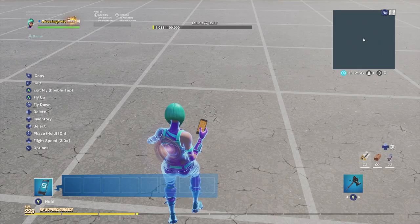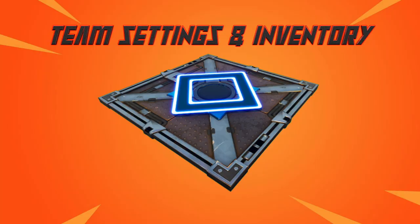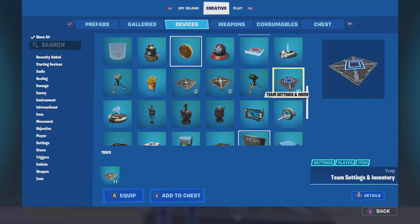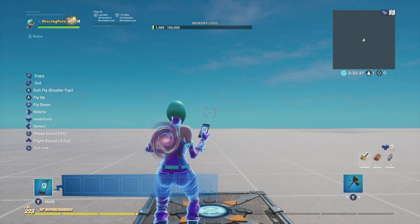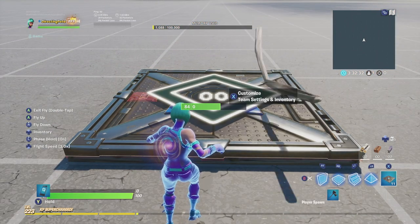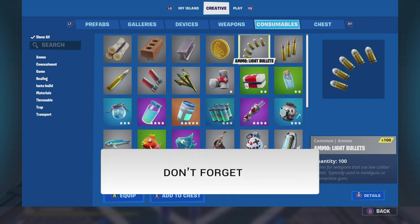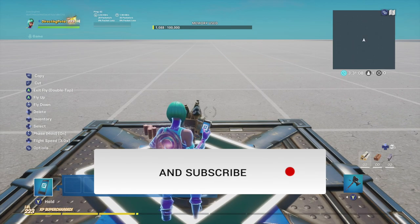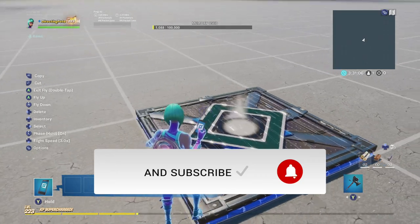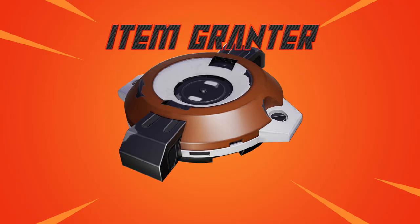The first thing we'll need is a player spawn — grab that and place it down so we're landing on the ground when the game starts, not flying in the air. Next, grab the Team Inventory and Settings device and place it down. We're using this device to give everyone their consumables from the start: wood, stone, metal, light ammo, medium ammo, heavy ammo, shotgun shells, and rockets. You can also add bouncers and traps — anything you want everyone to have before the game starts.